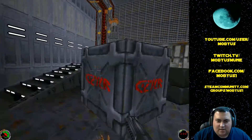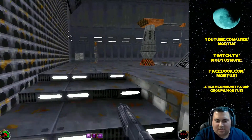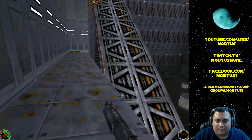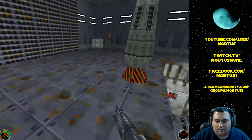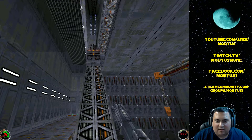Just like Jedi Outcast, this game has an item system — an inventory. We have our headlamp, bacta tanks which heal us, and the goggles we picked up. Alright, I'll switch items. Now we've gotta wait for the lift.